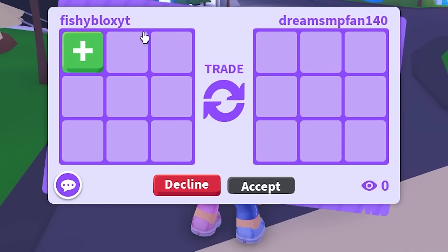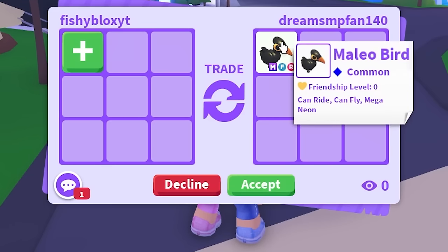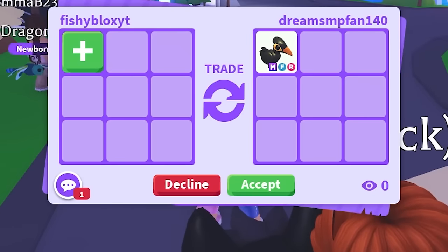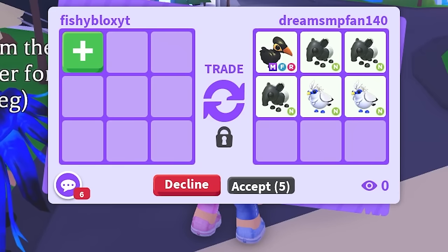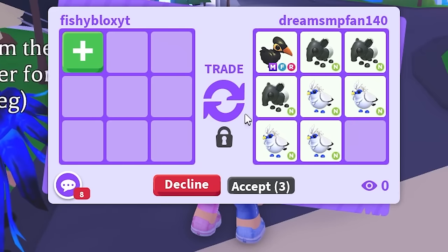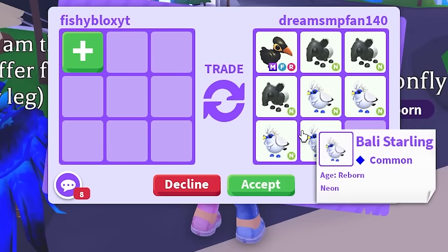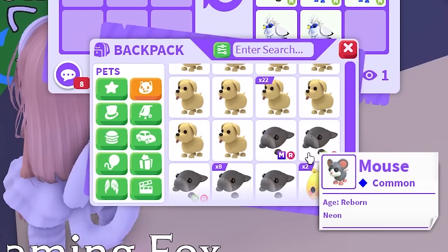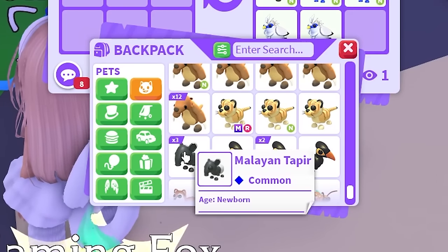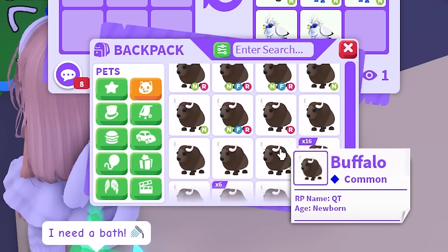We're in a new server and someone said they kind of had the pets I needed - that's not a great sign, I feel like they're gonna put like 16 normal pets. But we're gonna give them a chance. Oh, they have the mega maleo bird! That's not really a 'kind of' - they do have it. Unless it meant they only have one of the three I was looking for. I had three on my list: the maleo bird, the malayan tapir, and I believe a bali starling.